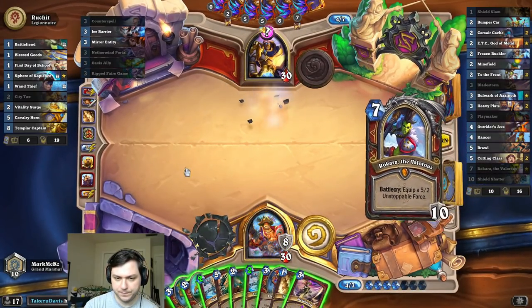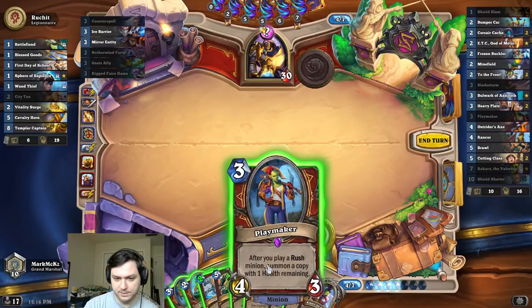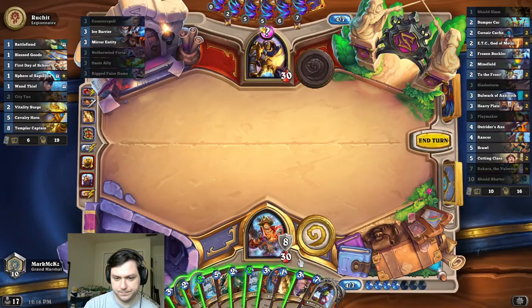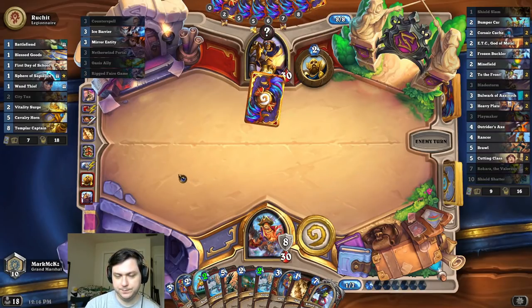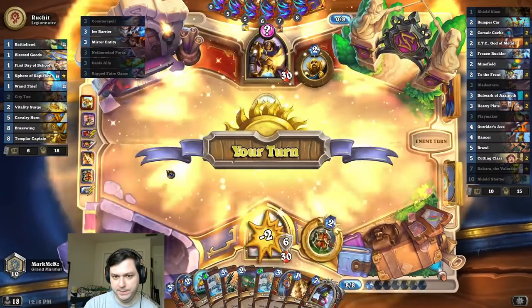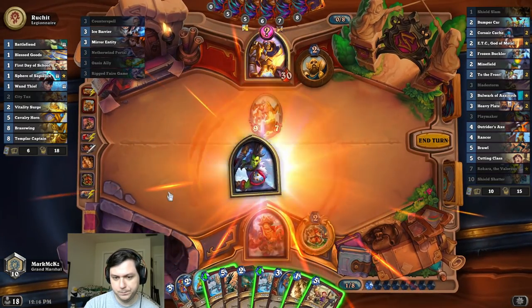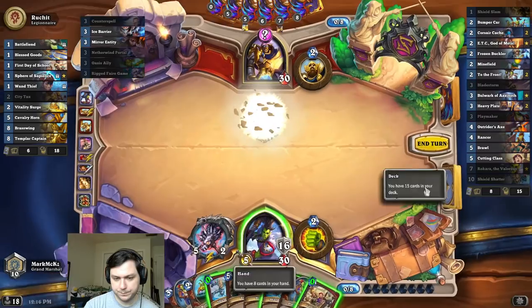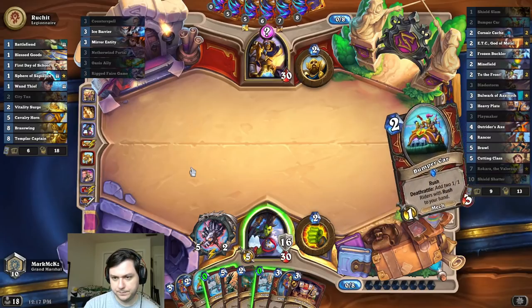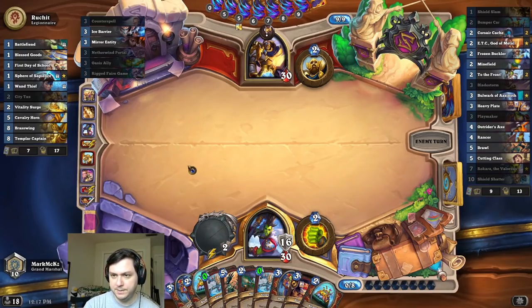I need to smear our Ice Barrier. I need to waste another card. Let's waste that. He's definitely big — he's a big old boy. I can waste a Bumper Car now. Still missing ETC and a To the Front, but I have two turns to draw them.